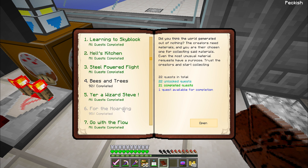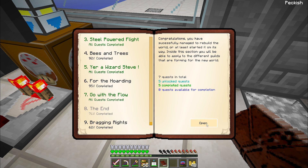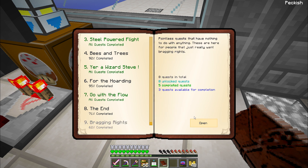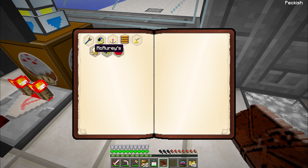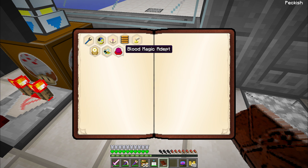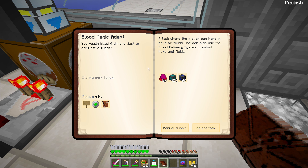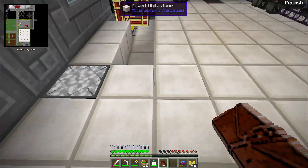I'm gathering the things I need for the hoarding and bees-and-trees quests. I have no more quests unlocked at the end, and I'm actually down to the last seven quests in the map, and I'm processing on three of them. That leaves Blood Magic Adept and McOry's. McOry's requires me to make a ton of food — I'm going to need to make probably every piece of food in the game, so we'll be working on that for quite a while in upcoming episodes.